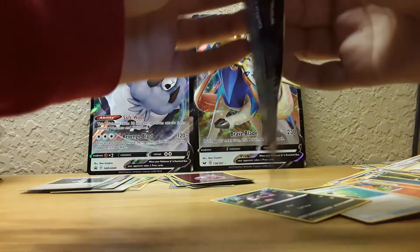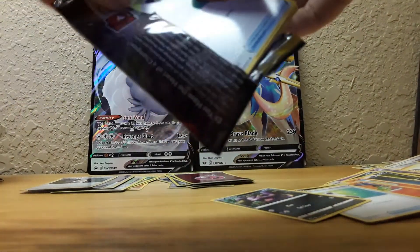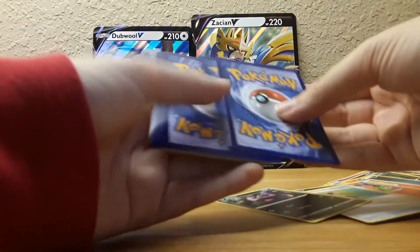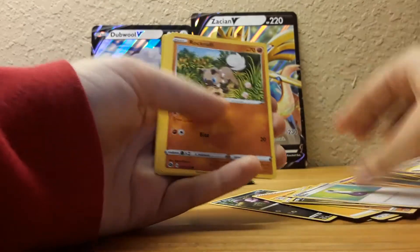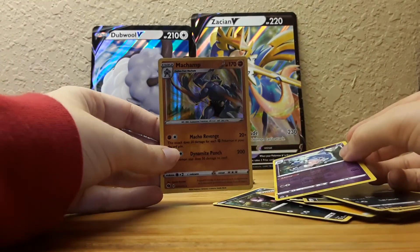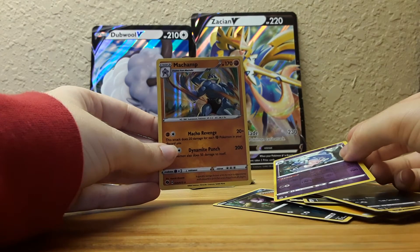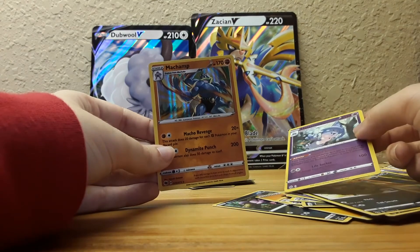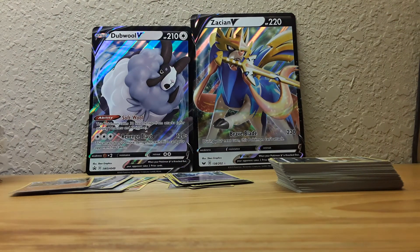Last pack, you guys! I'm just tearing it up — that's fine. We got lightning energy, Machoke, Rotom Bike again, Potion, Rockruff, a hat, Trubbish, Nickit — oh look, another hat! And we pulled a Machamp, you guys — a Machamp in Champion's Path! If you enjoyed this video, give it a big thumbs up. If you are new to the channel, please consider subscribing and hitting the bell notification to be notified of new videos. See you guys next time, bye!